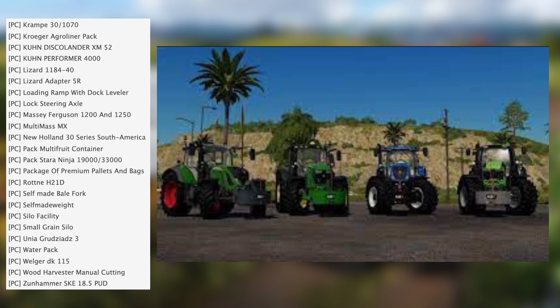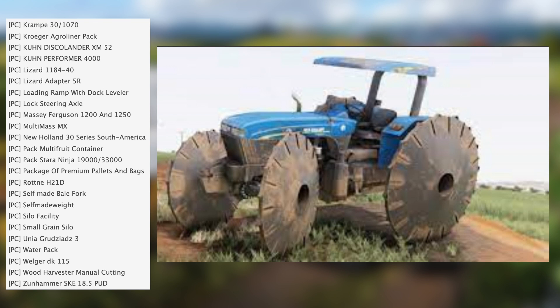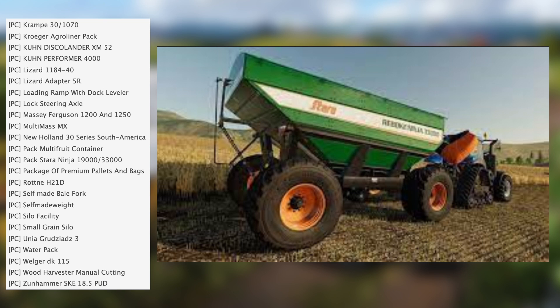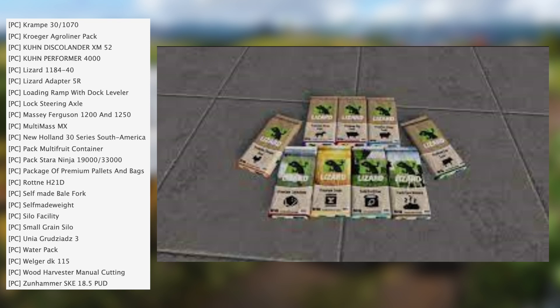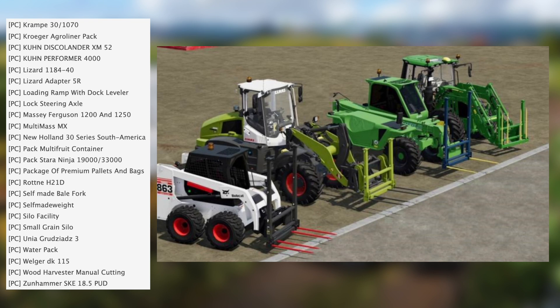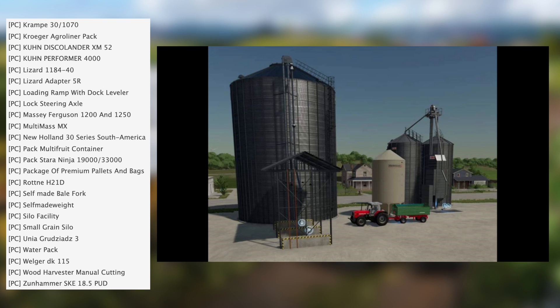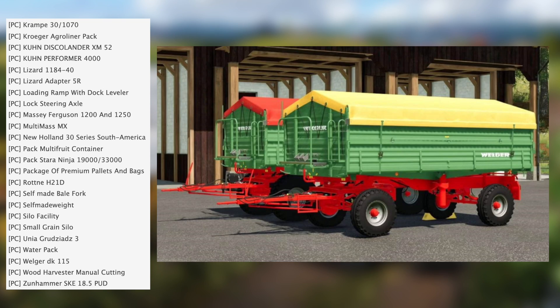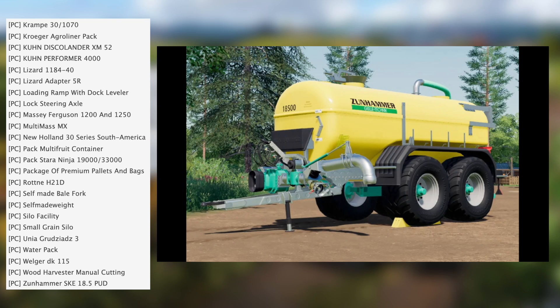Continuing the PC testing list: 1250, multi-mass MX, New Holland 30 series South America pack, multi-fruit container pack, Star A Ninja 19000/33000 pack, premium pallets and bales bags, Crap Run H21D, self-made bell fork, self-made weight, self-made silo facility, small grain silo, Unia 3 water pack, Belga DK 115, wood harvester manual cutting, and the Zunhammer SKE 18.5 PUD.